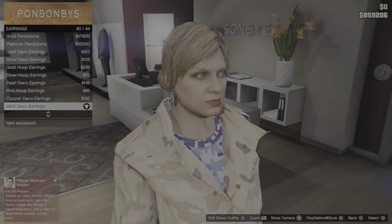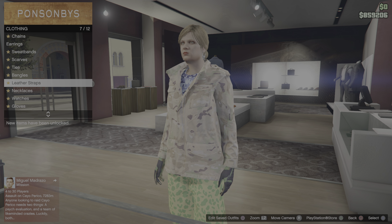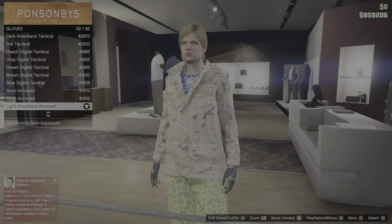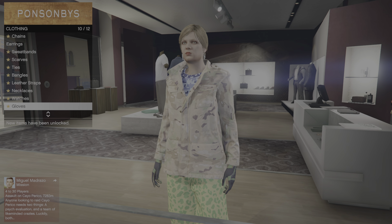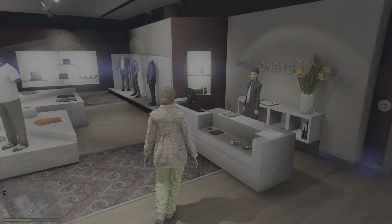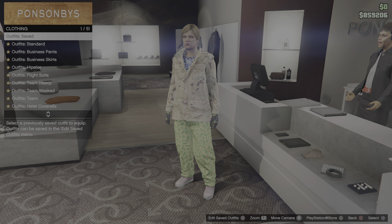From there, go to the earrings and go to number 40 - purchase the BW deco earrings. Then go to the gloves and make sure you have the same light wooden armor gloves, number 32. Once you have the second outfit, save it in the third slot. Now that you have these two outfits made, you want to stay right here in front and take the easy way out.